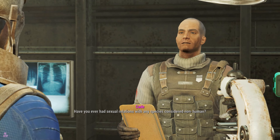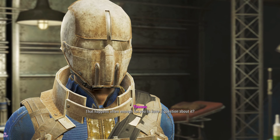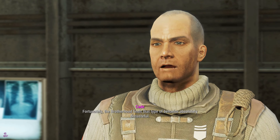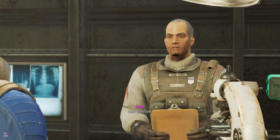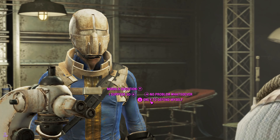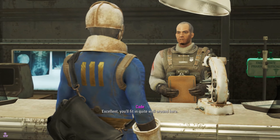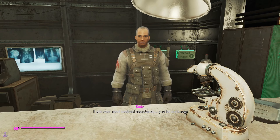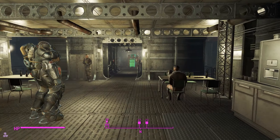Third question, please answer honestly: have you ever had sexual relations with any species considered non-human? Nope. That happens often enough for you to have a question about it? You'd be surprised how many wastelanders answer yes to that question. Any problems pulling the trigger on an enemy of the Brotherhood, whether they're human, formerly human, or machine? No problem whatsoever. Excellent, you'll fit in quite well around here. He's assuming a lot of things for this type of institution.